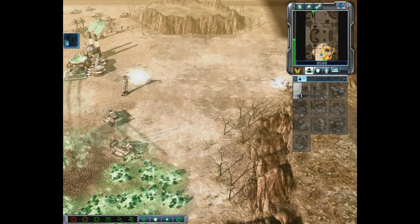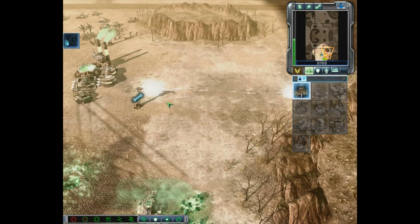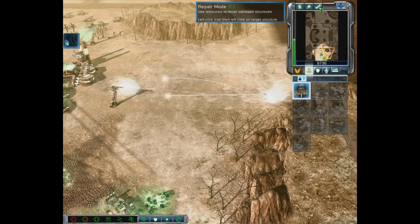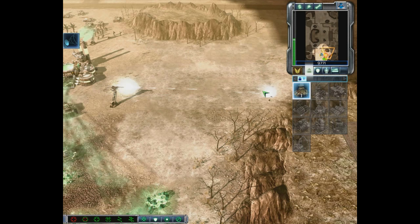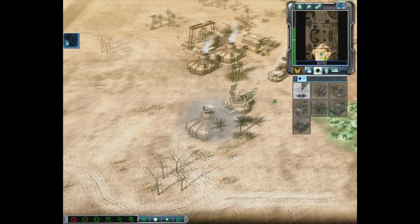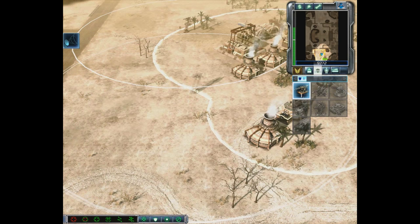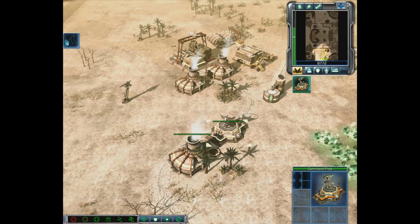Let's place our Command Post and we're going to need another Power Plant soon — our power bar is getting really close. If we hover the mouse over the power bar we see our production and consumption. The Construction Yard provides some power, and we have these three Power Plants. Because we built our Command Post, we've unlocked the ability for Power Plants to upgrade. With a Tech Center, our Power Plants will be able to upgrade their turbines.